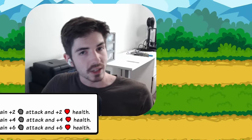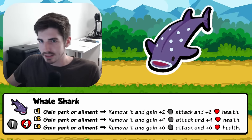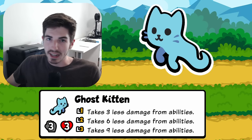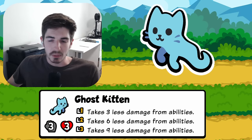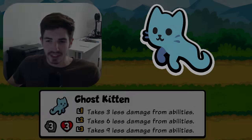Today we're looking at the antithesis of the snipe team. We've got whale sharks to absorb all of the ailments, all of the weaknesses they're throwing at us. We've got ghost kitten to actually absorb snipes, and we're gonna see how far we can take this build. Should be a lot of fun. Let's jump right in.